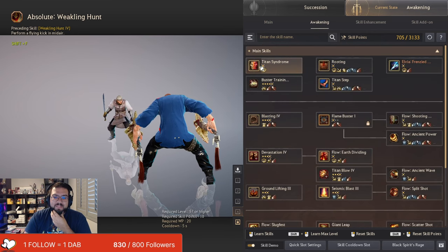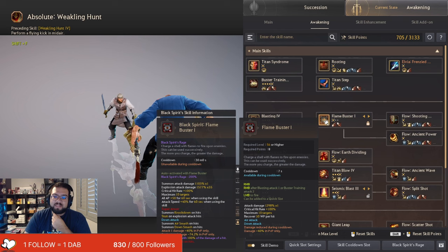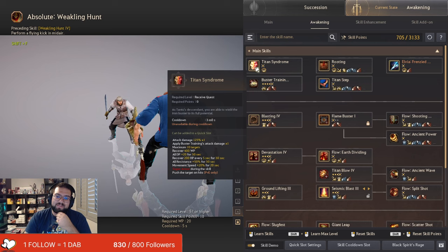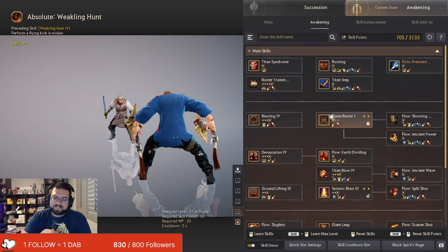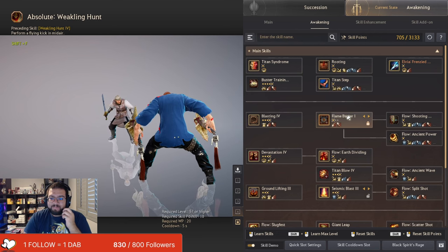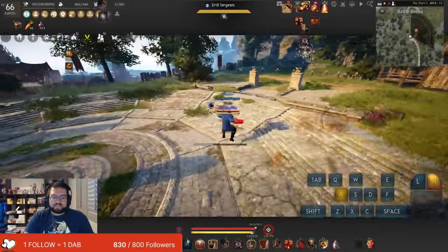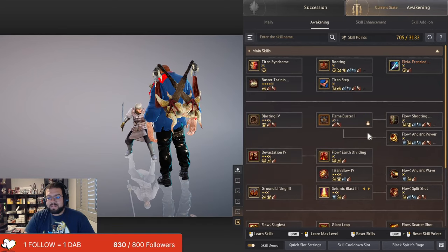Now onto Awakening PvP. Basically just max out the whole tree, and you're going to lock a couple of skills. You're going to lock Flame Buster and keep it at level 1 — specifically for the Q-Buff spam or the Titan Syndrome spam. You cannot do the Titan Syndrome spam if you have it anything above level 1. I made a video about this so look up the Flame Buster Council if you don't know why you lock that skill. You need to hotbar the skill regardless.